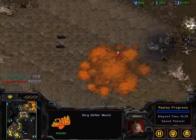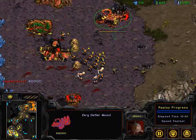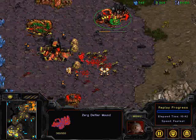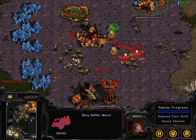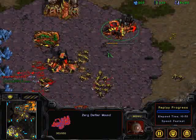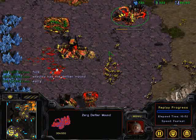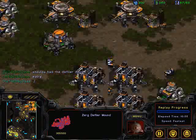Day9 not pressing a counter-attack on the front door, concentrating on the defiler mount instead. But lurkers are already there — not able to press it down, losing so many marines. That was a huge moment right there for Day9. Zerglings pushing back, able to take it out. At the very least he managed to take out some drones, but if he could have taken out that defiler mount, he would have been okay.